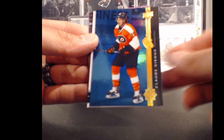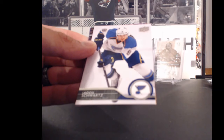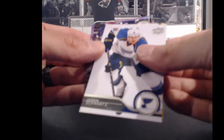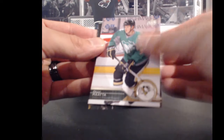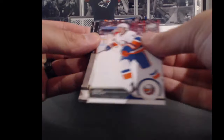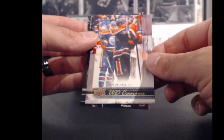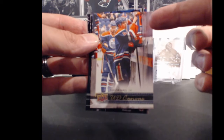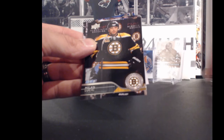For the Philadelphia Flyers and Justin A — Claude Giroux, Shining Stars, 28 points. For the Edmonton Oilers and B. Martin — Taylor Hall, Upper Deck canvas. He's number 4, so times 5, that's going to give him 20 points — because anything 4 or less, you get 5 times the points. Congratulations, Bill.